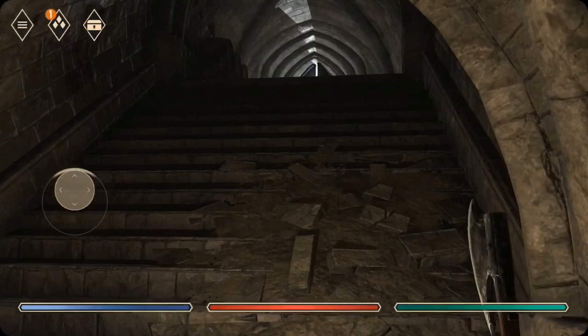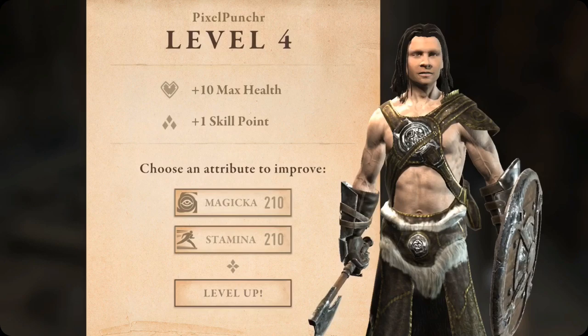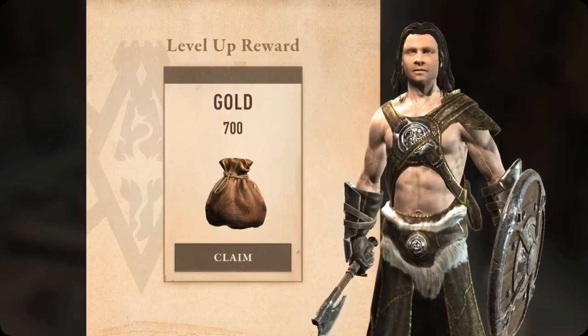Is that it? There's only four bandits in there? So how do we get out now? I've been using Magicka — better than that. Roll up reward: 700 gold. Yay!